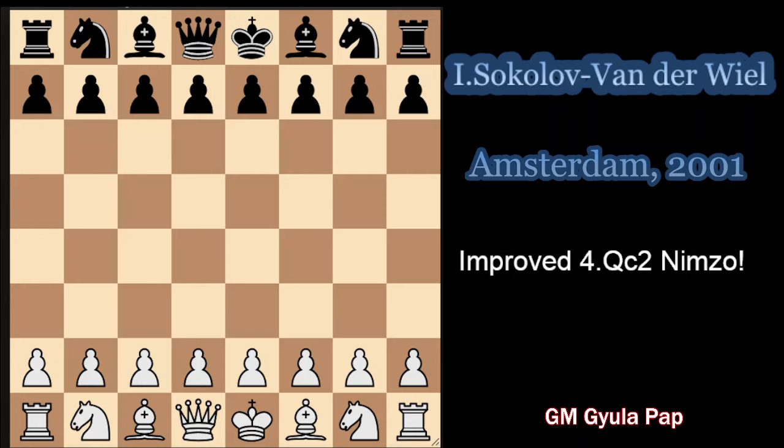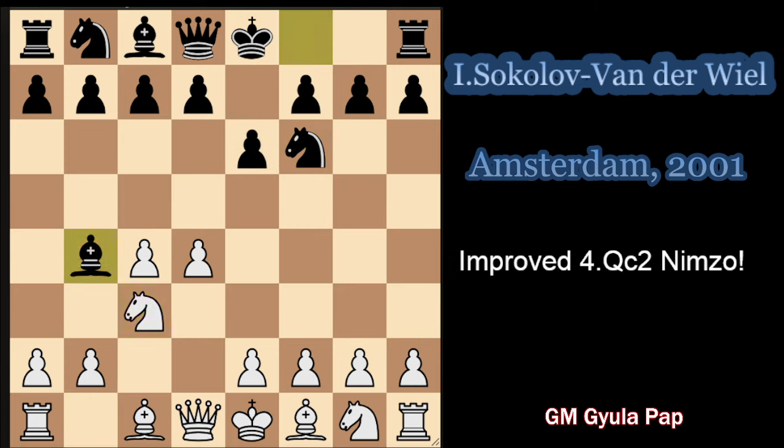Hello everyone. In today's video I'm going to look at the game Ivan Sokolov against Vanderfield. It was a Nimzo Indian, and once again we will not get into the repertoire position straight away by a Qc2 move order, which will highlight that many times if black is not playing in the ideal way, we can get a much improved version of a normal Qc2 Nimzo, avoiding many critical lines.